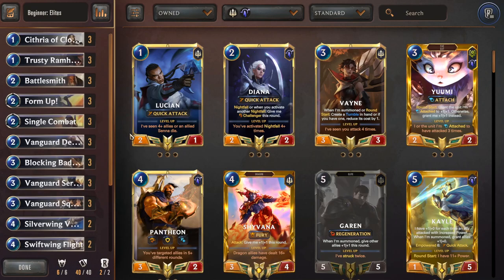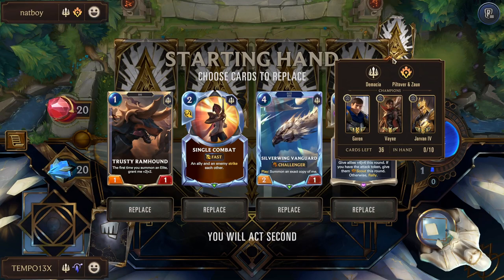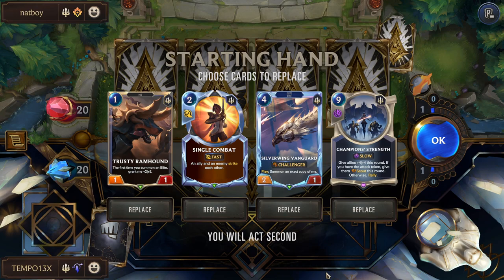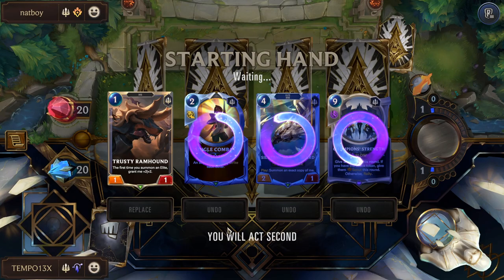That's it for the Elites deck rundown. I cannot recommend this deck enough for new players — you'll get explosive games and turbo climb. For the first example game, we're fighting Garen/Veigar/Jarvan. We have Trusty Ramhound on one — champion strength can come up later. We should fight for the board, so we mulligan away the big spells, keep Ramhound, and look for Battlesmith and early elites so the Ramhound gets big and we pop off.